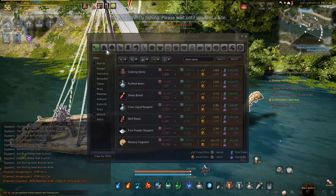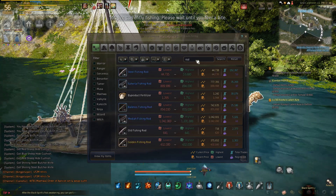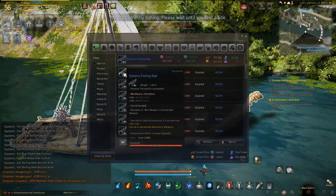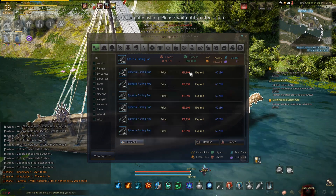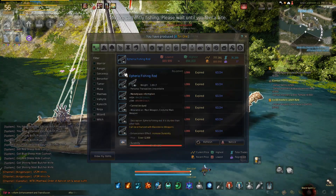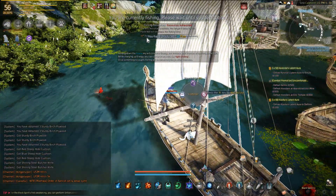If you're AFK or away longer than eight hours, you're gonna want to go with this other rod. This one gives 10 durability for every enchantment level, so you're gonna want to max that out at plus 10 of course. For that you'll also need a large inventory.